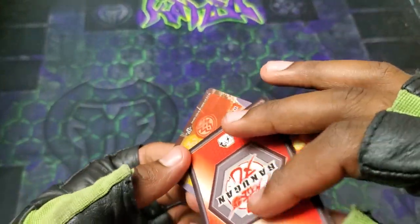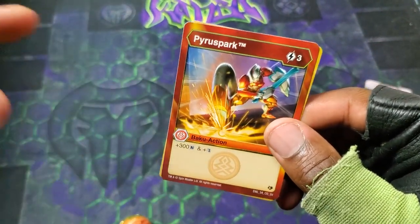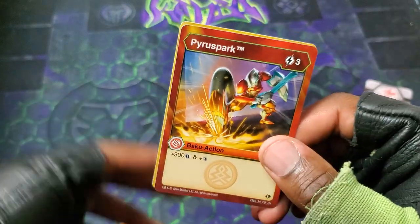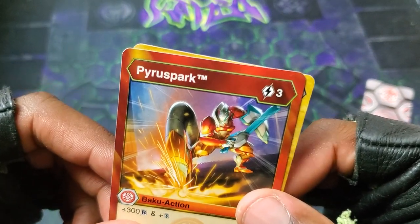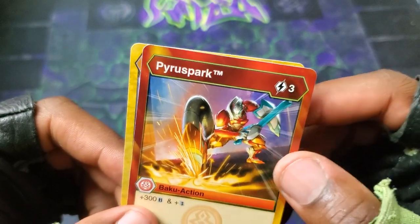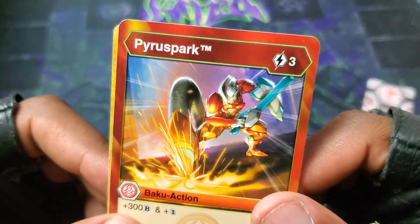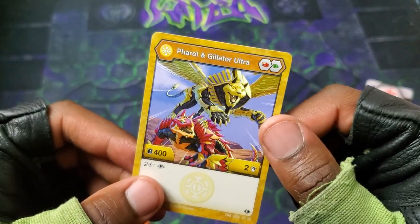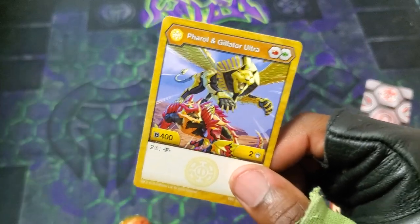So now let's get into the cards. Pyrus Spark, three cost, plus 300, and the double strike — overall not too too bad. Yo, Clop Door Apollyon looking really sick there. Actually, it's Cyndia Scorporos — never mind. Cyndia Scorporos, but really really cool, definitely dig that art. And then Feral and Giletor Ultra, 402, Flame Fist and Regular Fist — I'm still shook about that one, honestly.